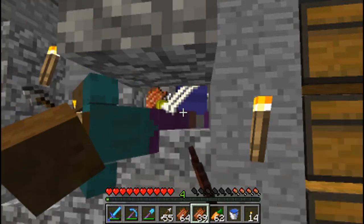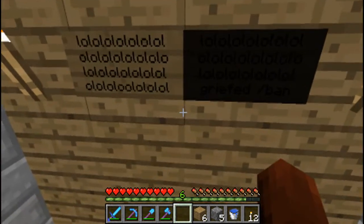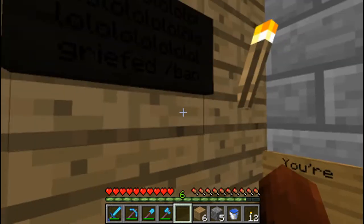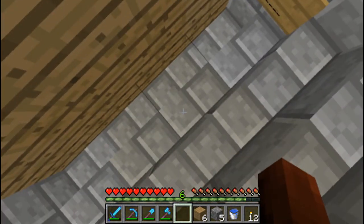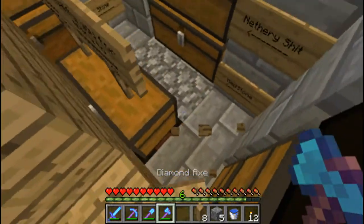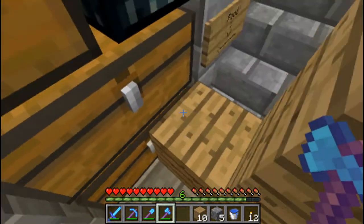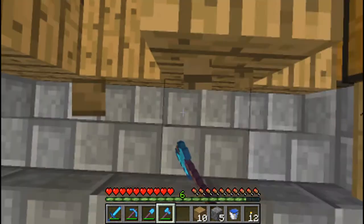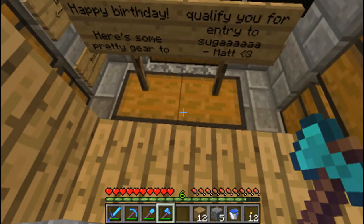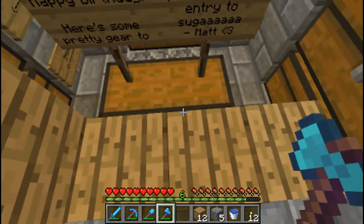I'm gonna see you at Lewis's castle. Welcome back - this is the finished product. This is what Lewis shall see. 'Lol grief slash ban' - which is what Lewis always says to me when I do something bad. And this is the food chest, which is hidden. Happy birthday - here's some pretty gear to qualify you for entry to Sugar. Sugar is a club called Sugar Cube up in Glasgow and we take the piss out of it.